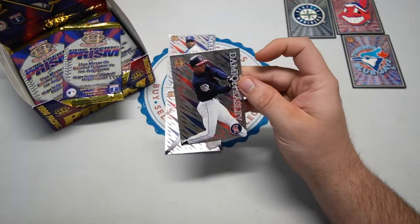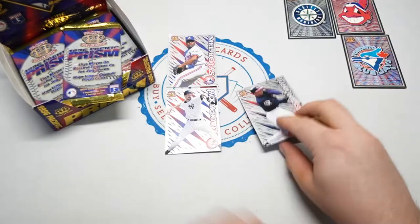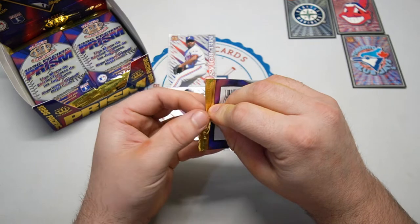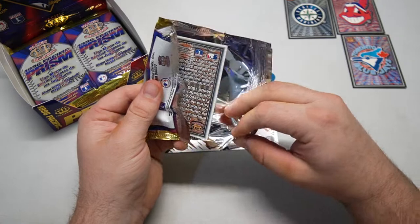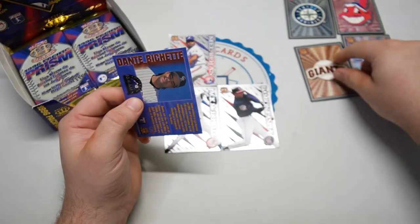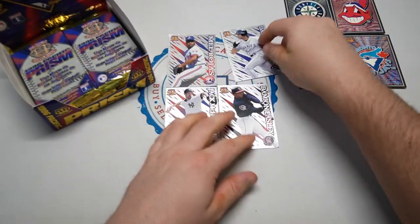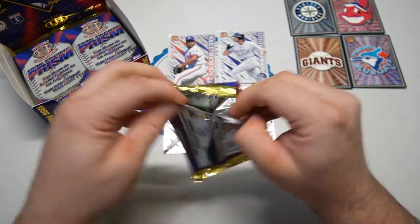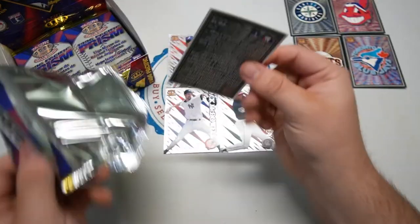Let's continue on — got a Blue Jays logo, nice for Blue Jays fans. And a Damon Easley for the California Angels. With a 144-card set, it would take a good amount of boxes just to get the base set together — imagine how hard it was putting the insert sets together, which is probably why they didn't do many. Giants sticker, Dante Bichette for all you Rockies fans.